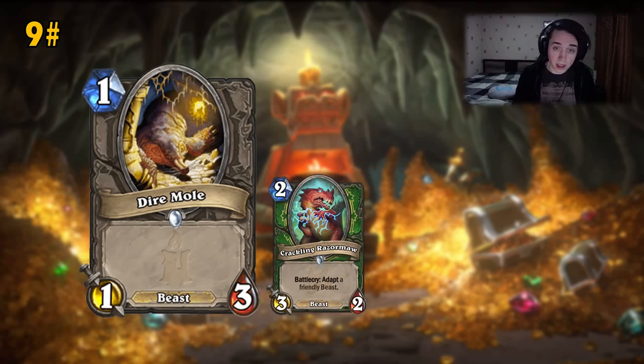For example, we can use it in Hunter, drop it on curve and follow it up with Crackling Razormaw, which is a perfect target. Before, Hunter had Alley Cats as 1/1s, but they're way easier to remove — Priest could use Potion of Madness, for instance. The Dire Mole is immune to that, so it's basically a guaranteed target for Razormaw with added consistency. You can play even more 1-drops in Hunter now. But on its own, it's not gonna break the meta, so that's why it's at number 9.